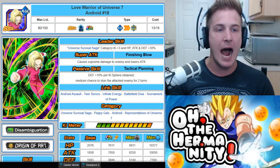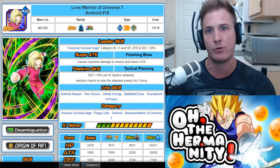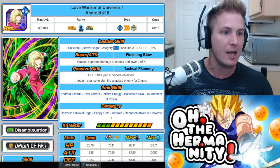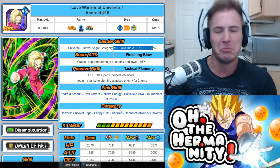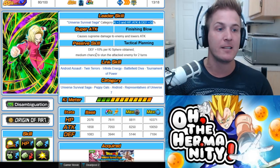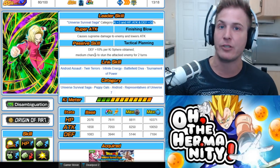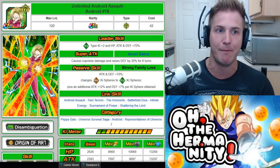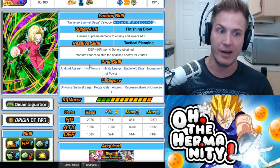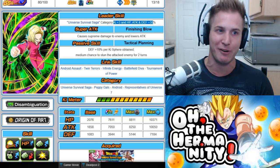I highly recommend that even if you don't have tech Android 18, you grind this unit, get her super attack to 10, and open all four hidden paths. Her leader skill is Universe Survival Saga category Ki plus three, HP, attack, and defense plus 30%. Her super attack causes supreme damage and lowers attack. Her passive is defense plus 10% per Ki sphere obtained with a medium chance to stun the attacked enemy for two turns. She's not the best unit but she's a great one to have on your Universe Survival Saga team.